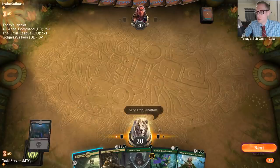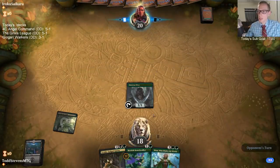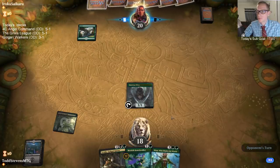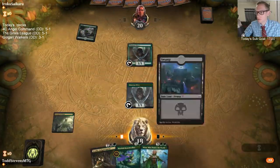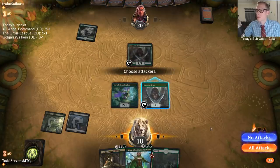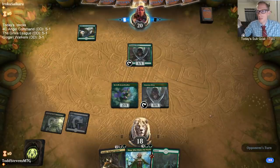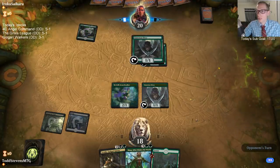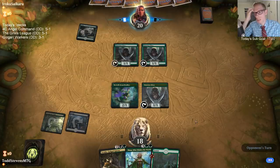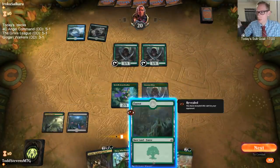Alright, 5-card hand — not ideal. There's just one land — we're keeping a one-lander but at least we have Llanowar Elf and Branchwalker. I think both Liliana and Ugin are better cards than the 6-mana Vraska — both appreciably better. I would recommend playing those over Vraska.